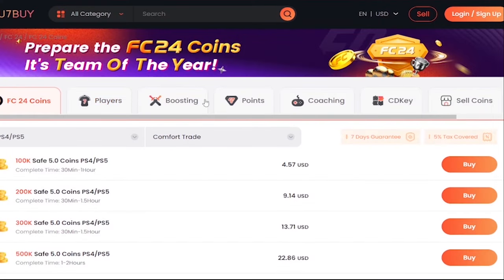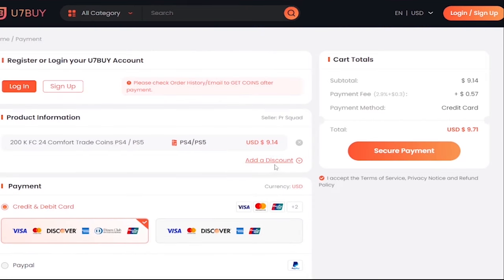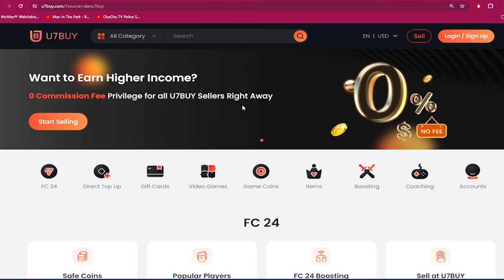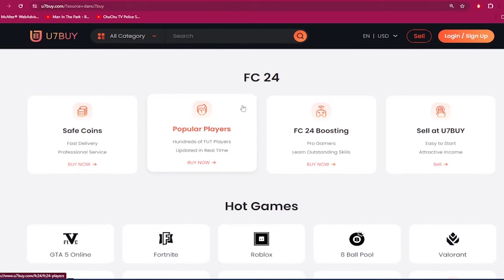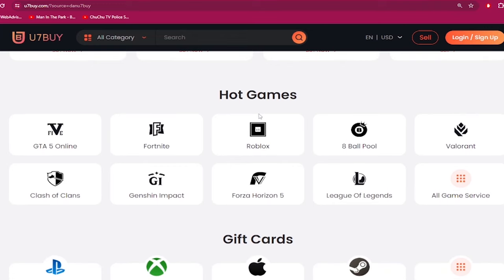If you need to make your Ultimate Team stronger, go to u7buy.com and buy yourself some cheap and reliable FC24 coins. Make sure to use my discount code 'Dan' to get six percent off your next purchase. Apart from FC coins, u7buy.com also provides game services like mobile games, gift cards, game keys, etc. Click my link in the description and enjoy the cheapest prices.